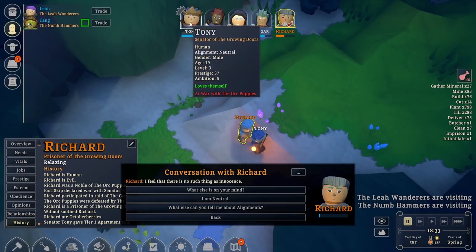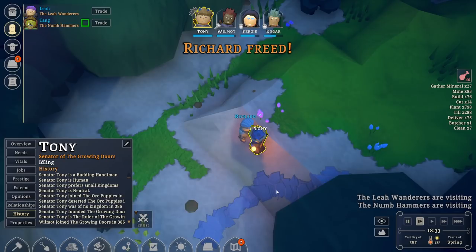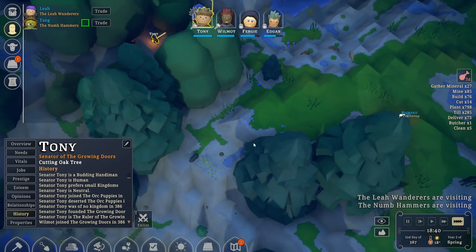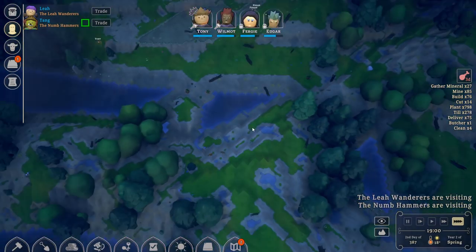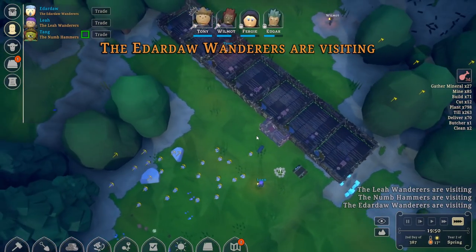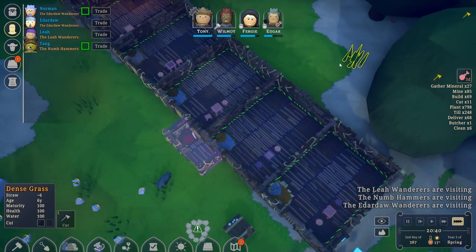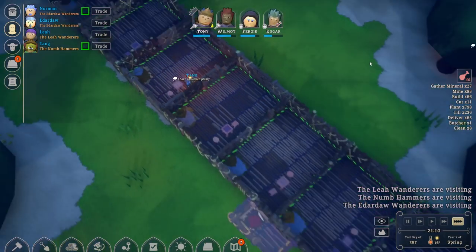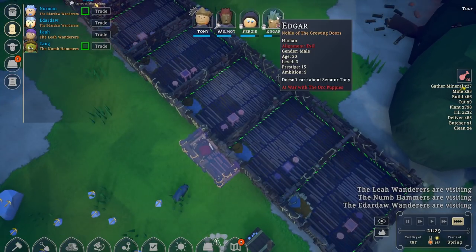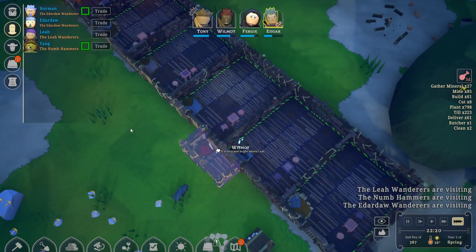Richard is evil — you know what, I think I'm going to release him. I don't need an evil person here at all. Just free him. Edgar is evil too — interesting. Well, Edgar, you knew what you were stepping into.